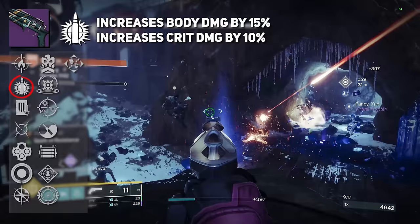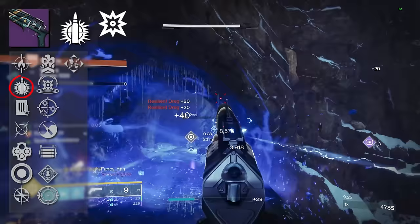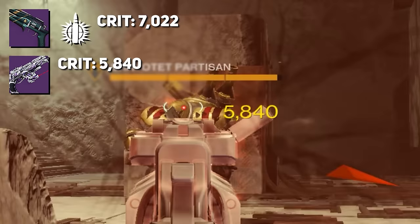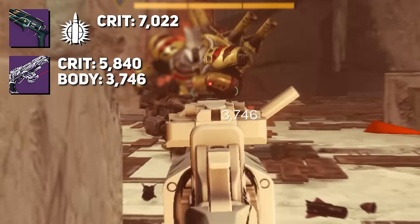Explosive Payload increases our body shot by 15% and our crit shot damage by 10%. Keep in mind, this is also a kinetic weapon, and by default it does 10% more damage than its energy counterparts. We're doing 7,022 damage per crit at Coral, versus an energy weapon of the same archetype doing 5,840. That's a big jump. The body shot damage goes from an energy base of 3,746 to 4,739 with Explosive Payload on Midnight Coup.